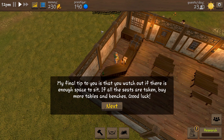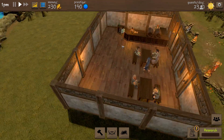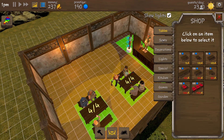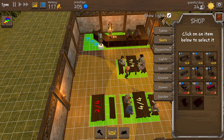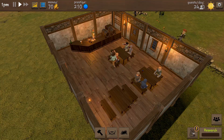As the day progresses, research grows with the more guests you take in. The number of guests per day tells you how many people will come to your tavern on average. Buy decorations and upgrade your tavern to increase that number — it's also affected by weather, with clear sky giving plus 10% guests per day and rain decreasing visitors. My final tip: watch out for enough space to sit. If all seats are taken, buy more tables and benches.